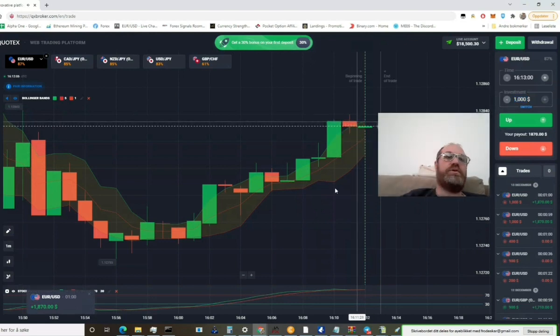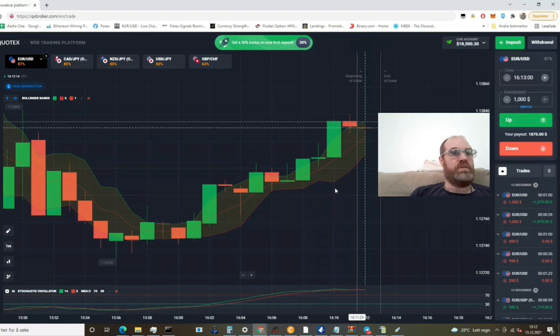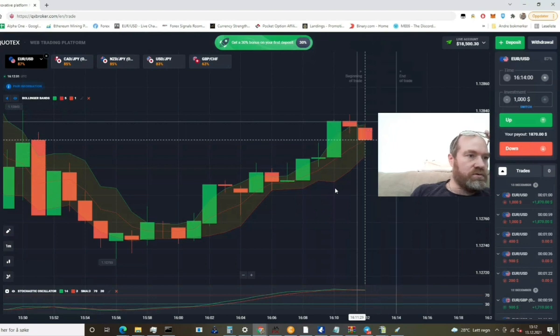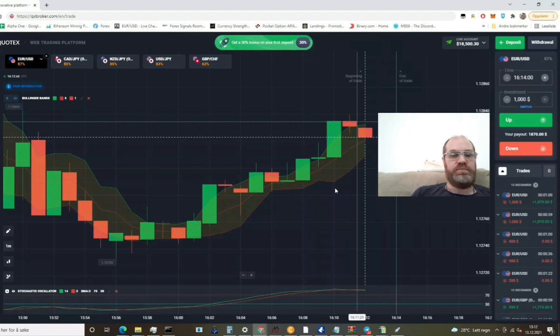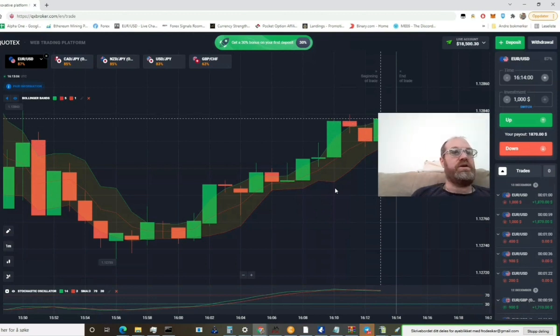Let's see how much money we made from these trades. Taking the ones on the left first: minus 200, minus 900, minus 400, minus 1,000, minus 1,000, plus 1,870, plus 1,870. So with that we made $240 in a matter of about 4 minutes. I will say that's pretty good.